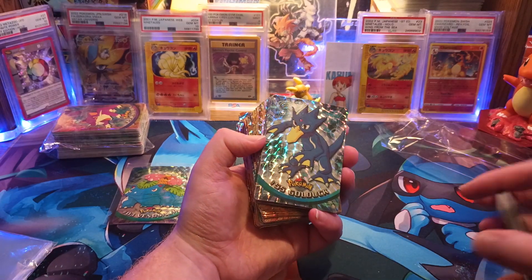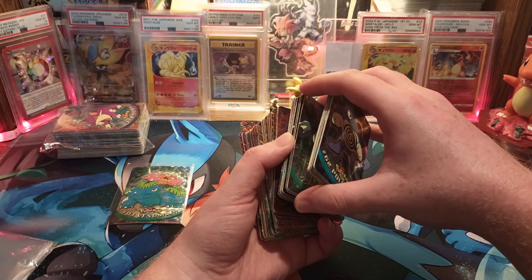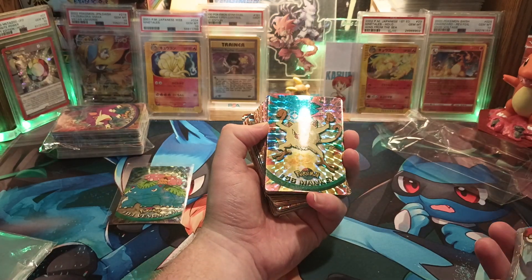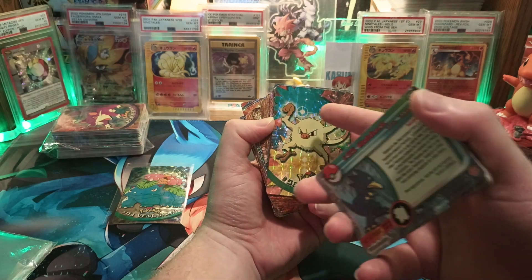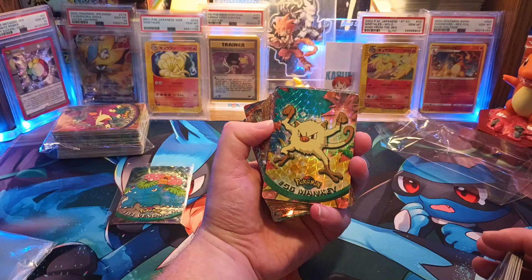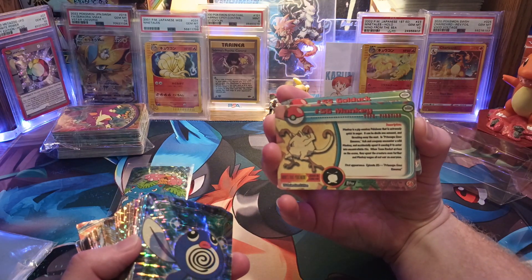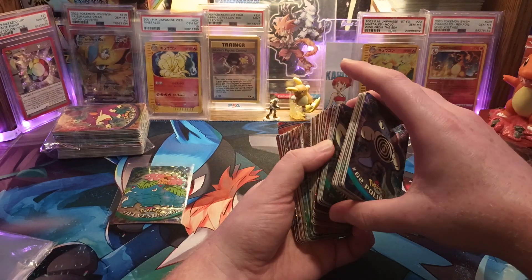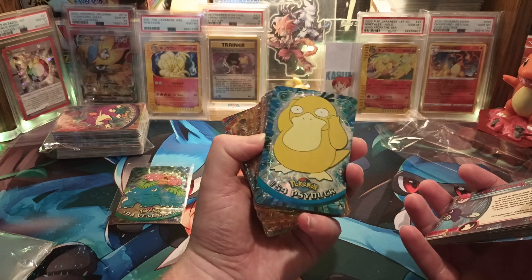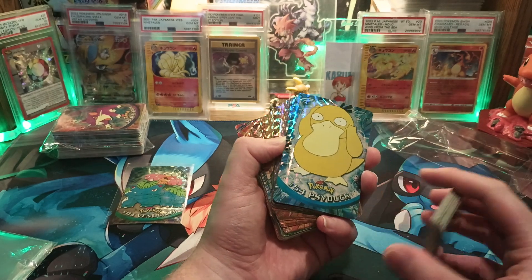Alright, we got a Psyduck. A Manky — nice foiling there, looks like it's about to use an attack. Another Psyduck — this one has spiral foiling, not quite as cool as the starburst one where it's in his bill, but still pretty cool.